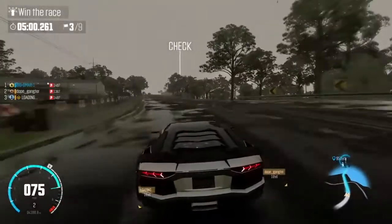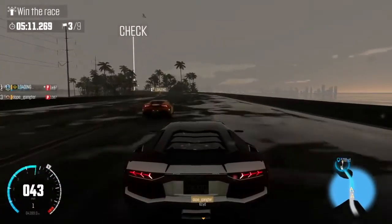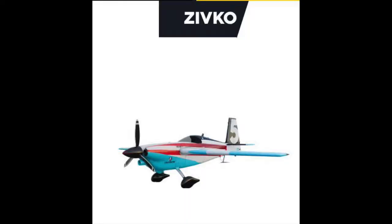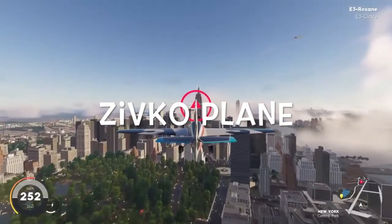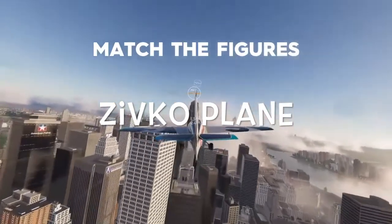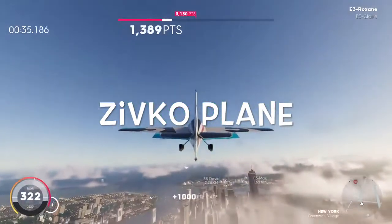I've found some pictures and information with proper full names and a bit of specs. The first one we're going to look at is called the Zip Code - that's the plane. When you look at it, it looks like a little stunt plane. Looks pretty cool, it's lightweight - kind of like a Red Bull stunt plane basically.